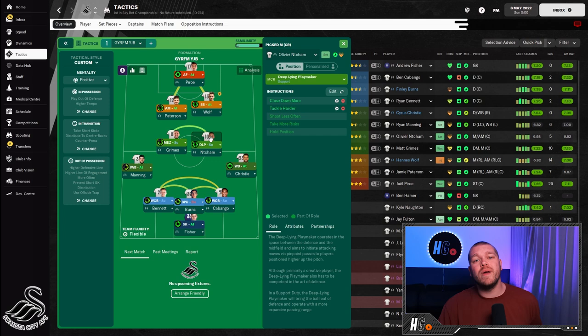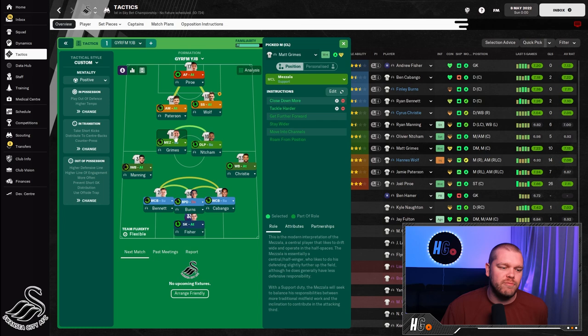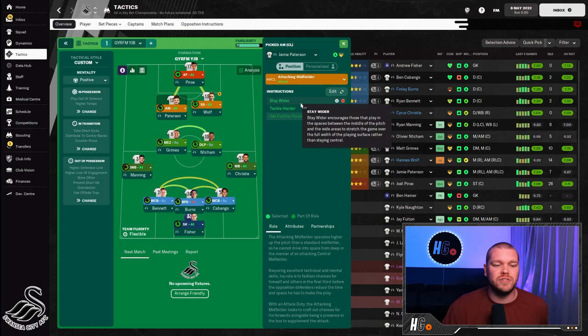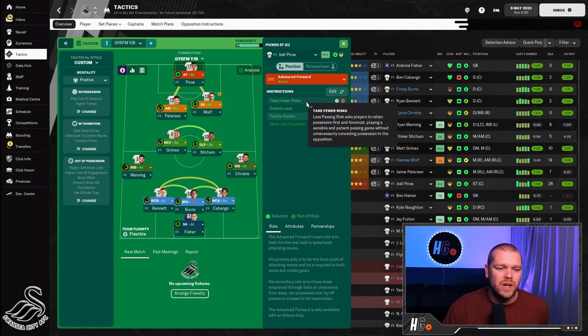In midfield, we have a Deep-Lying Playmaker on Support with close down more and tackle harder. Then Matt Grimes as the Mezzala with close down more and tackle harder as well. Then an Attacking Midfielder with stay wider and tackle harder, and a Shadow Striker on Attack with stay wider and tackle harder. Up top, an Advanced Forward with take fewer risks, dribble less, and tackle harder.